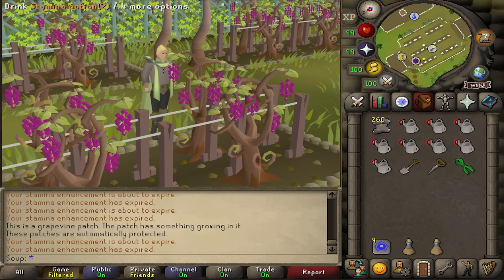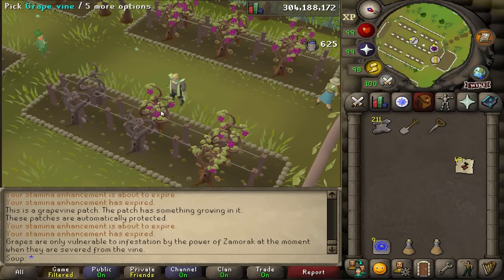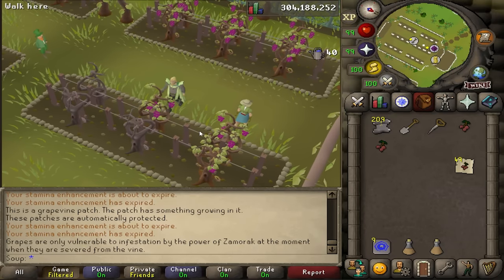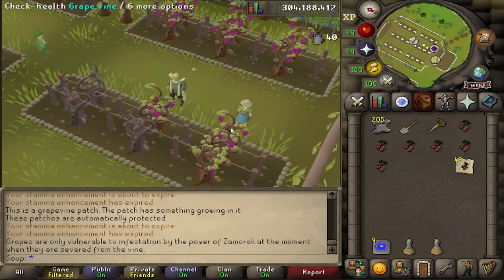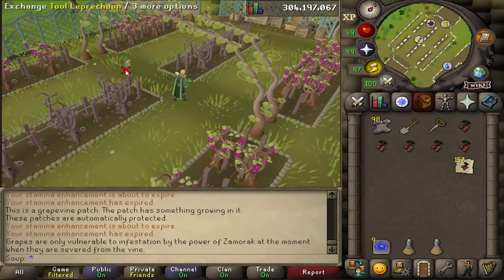While the grapes grow, use the 35 minutes to earn Tithe Farm points. You'll need around 2 to 3 games — at least 13 points — to get enough Beloga's Blessings for all your grapes. Once you have the points, buy as many blessings as you can from Farmer Gricola's shop. Head back to the Vinery, wait for the grapes, then harvest with Magic Secateurs equipped and blessings in your inventory. Instead of normal grapes, you'll receive Zamorak's grapes. I harvested 162 Zamorak grapes from all the vines.